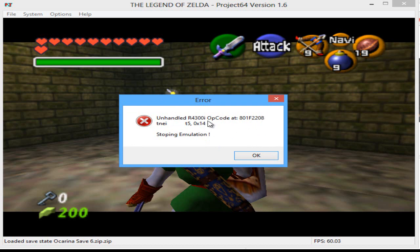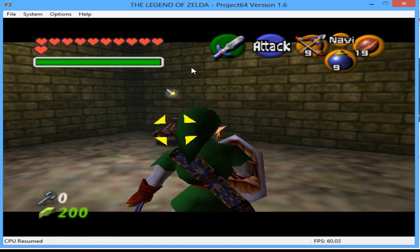The error message has some weird text I don't understand, and there's actually a spelling error — it says "stopping emulator" or something like that, poor spelling. It just freezes the game when I trigger it, and it's really been annoying me. I'm pretty sure I'm not the only one who has this problem.